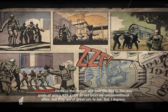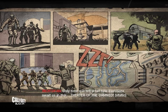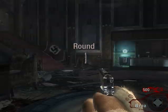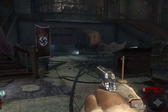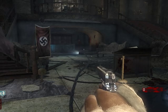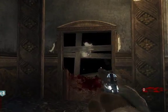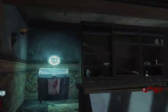Zombies are spawning right away. You start with 500 points, so what you should do is run over here and quickly buy Quick Revive, like I just did.